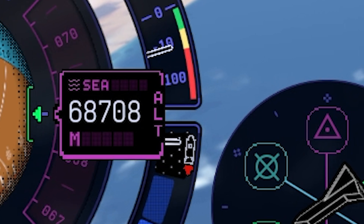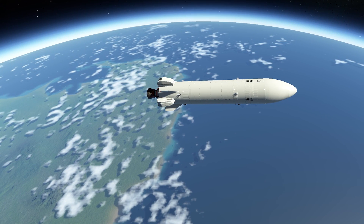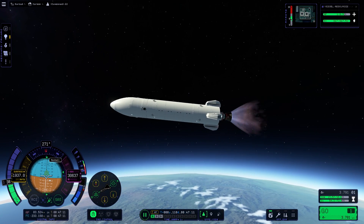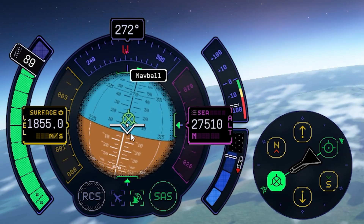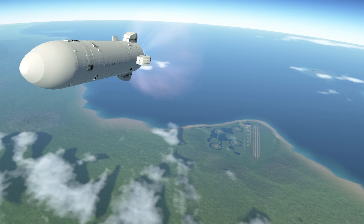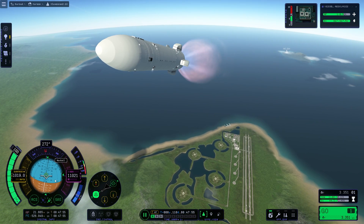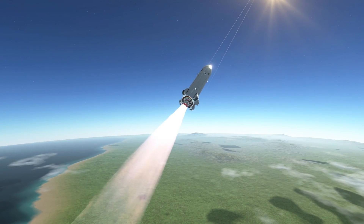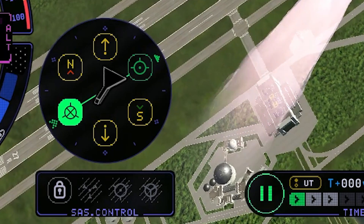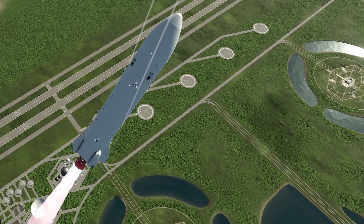Now approaching the edge of the atmosphere - go for the retrograde. Now it's really time to get back home. Decrease our velocity - we are still very fast. And the ship is leaning to its left, most likely because of the missing wings. I'm sure this is going to get worse when we get lower. Approaching the KSC - shut off the main engine for now. We are still quite fast, try to get our velocity down. 300 meters per second sounds like a good speed for this moment.